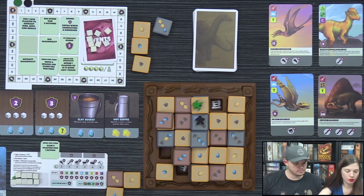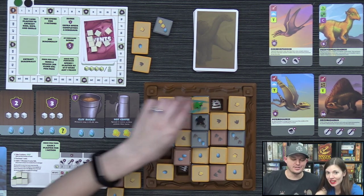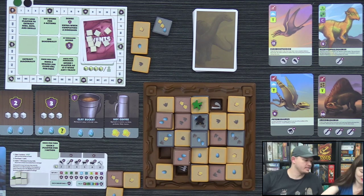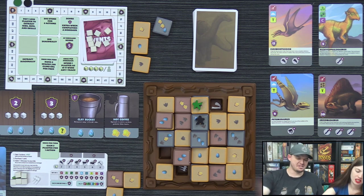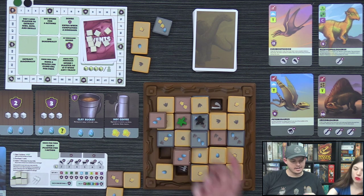Lizzie digs out ribs — the hosts joke that if you don't get the bone on the first try with the tweezers, it's a house rule you can't have it. The rib extraction completes a dinosaur Lizzie is working on. Derek hasn't acted yet this round and notices all the eggs are on Lizzie's side of the board.